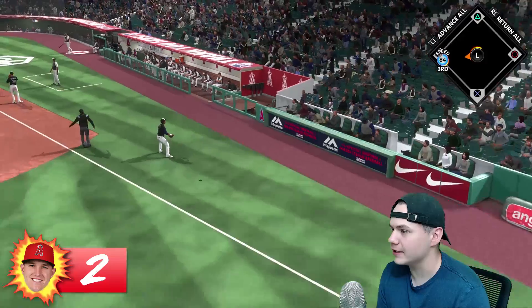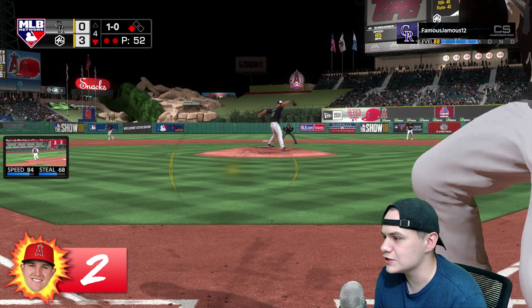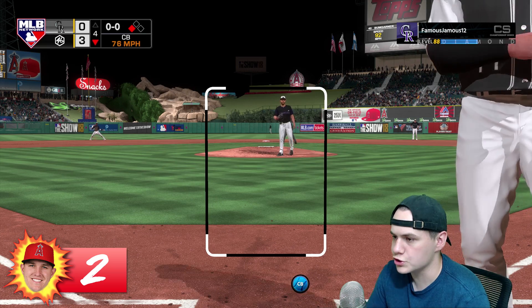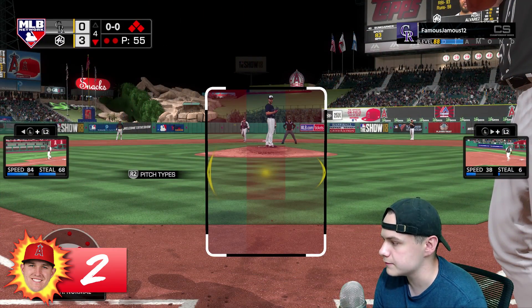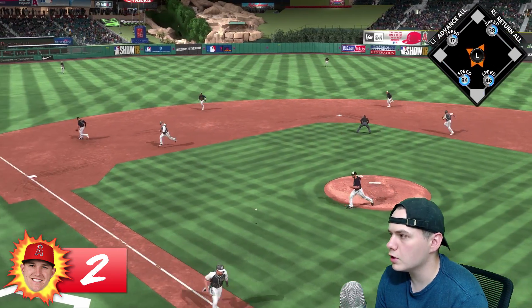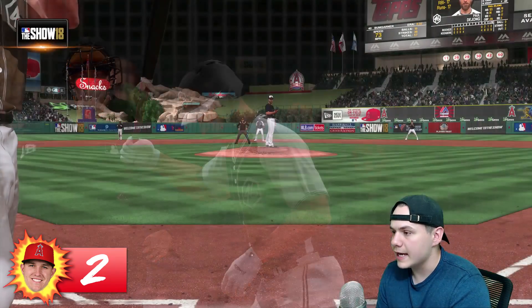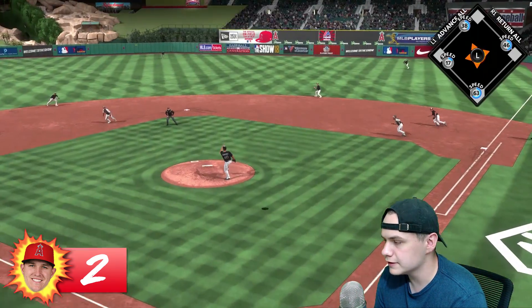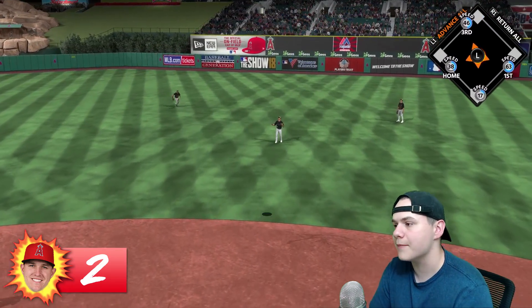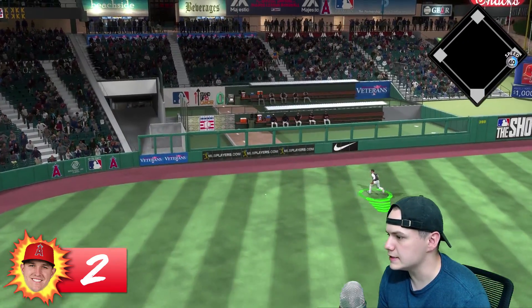This guy is having an absolute nightmare inning. Ball four to Justin Boer, then they intentionally walk Gary Sanchez to get to Pedro again. Pedro hits up the middle — we're safe, and the error continues the nightmare for this guy. I really feel for him. We batted around in the fourth — I'll take a four-spot. Paul DeJong got two at-bats in that inning.